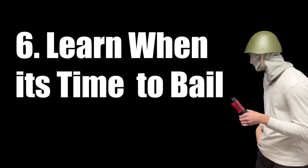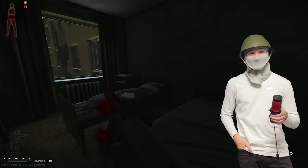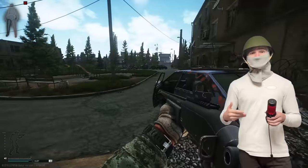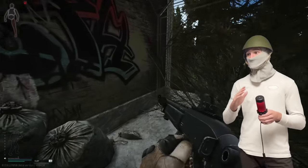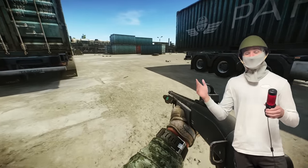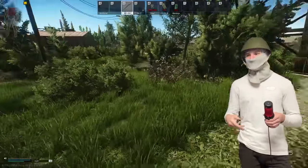Tip number six: learn when to bail. Going back to the previous clip where I was cornered, I had a clear avenue of escape in the form of a window I could have thrown myself out of. Well, it's not ideal and I probably would have snapped a femur, but it's better than getting shot. Learning when to bail is very important because it allows you to regain the initiative — now that I'm outside and they're inside, they either have to push out to me, which is terrible for them, or I get to decide when to push in. It's also good to know when you should just run away entirely. If you're completely in over your head, knowing when to just say 'screw it, I'm out of here' is a very good skill that can help you survive more often.